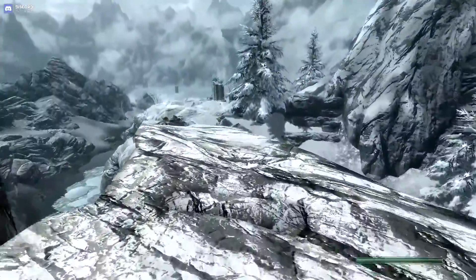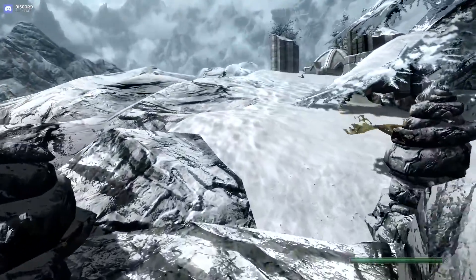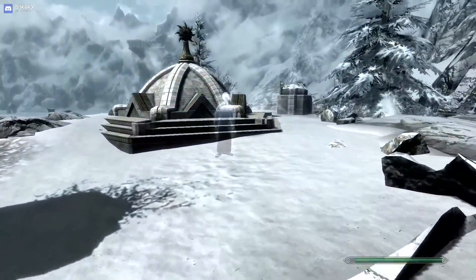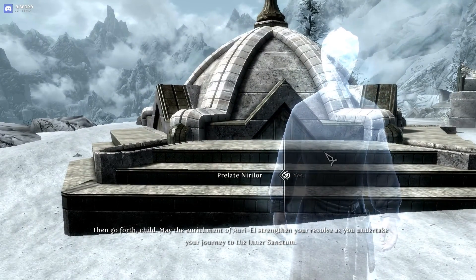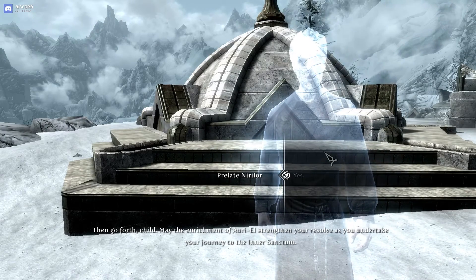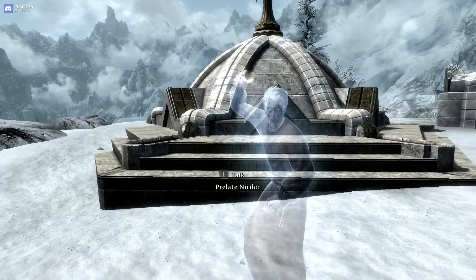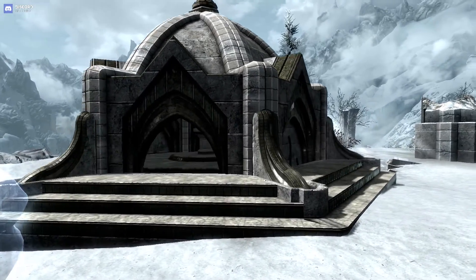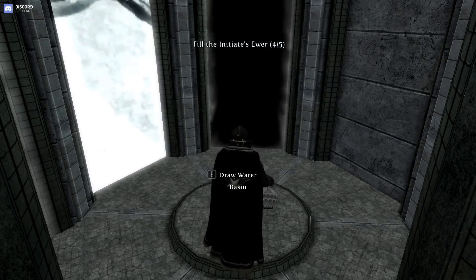It's obvious though, is it not? 'You've arrived. Then go forth, child. May the enrichment...' I really couldn't care about Auriel strengthening me. 'As you undertake your journey to the inner sanctum.' Just cast the spell and give me the water basin. There we go — the fourth one.